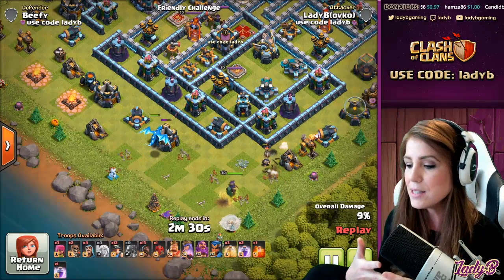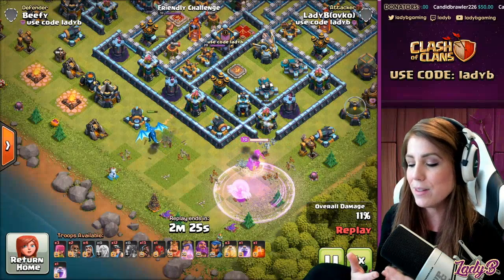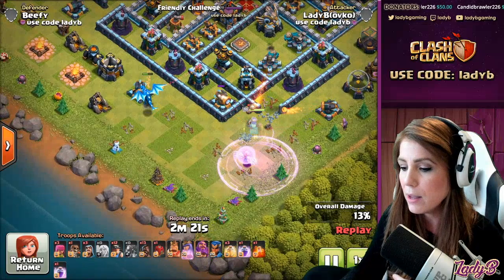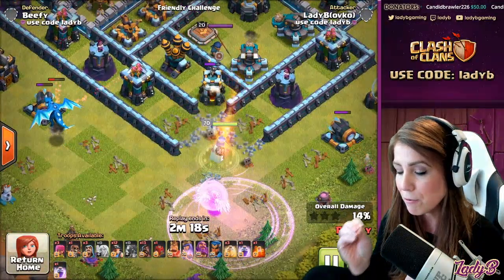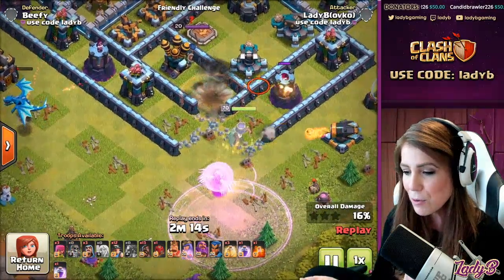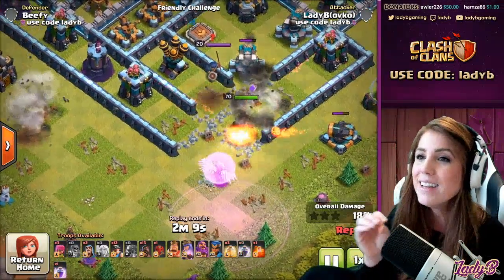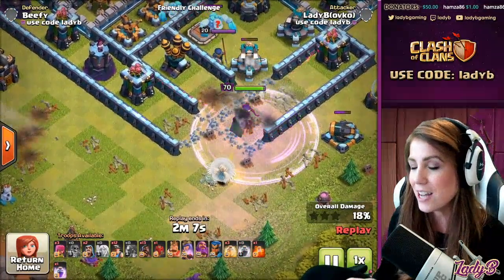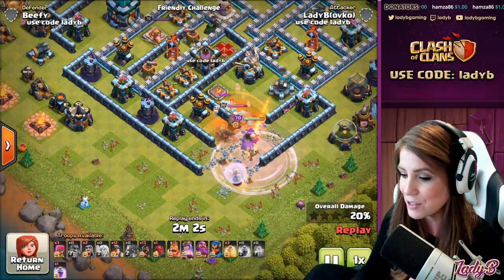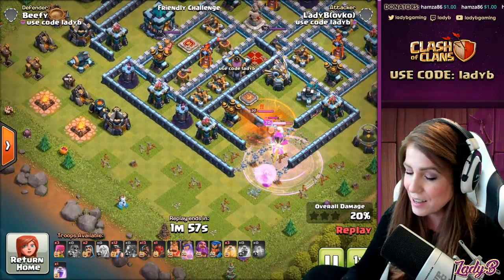I wanted to see how well I can do with these super troops with a ground attack. This one picked up a triple. We'll see the Grand Warden momentarily, but first the queen charge needs to work in. Those super wall breakers do incredible work — look at them go past the scatter shots, the eagle, taking the splash damage from the wizard tower. The queen had to force her ability, taking a lot of damage from that charge.